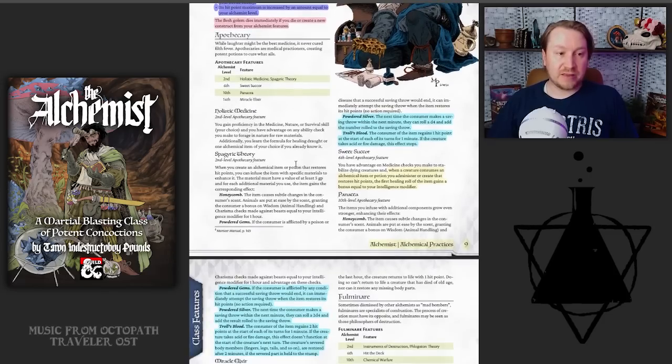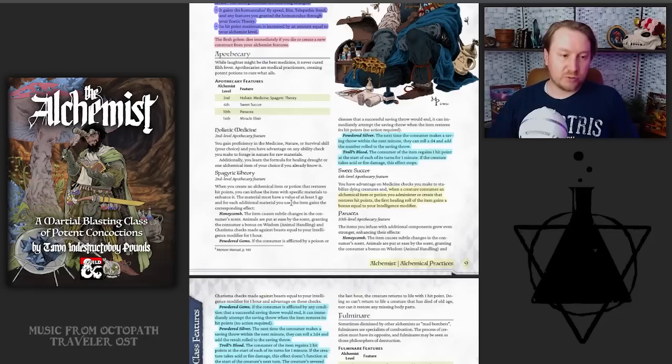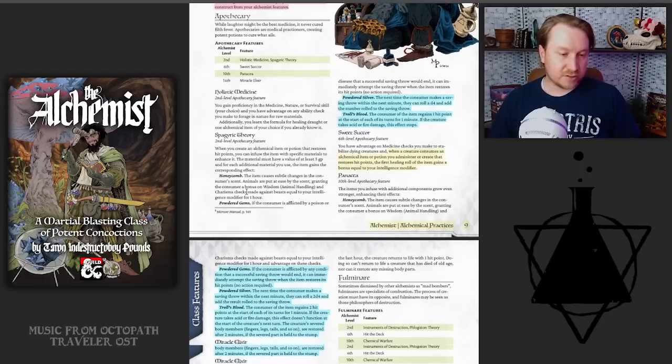The Apothecary subclass is the healer. You can spend five gold worth of components to enhance healing items or potions you make. Standout options include Powdered Silver — letting the consumer roll a d4 and add it to their next saving throw within a minute — and Troll's Blood, which grants regeneration of one hit point per turn for one minute, essentially adding a flat 10 hit points of healing outside combat. At level 6, Sweet Sucker adds your Intelligence modifier as a bonus to the first healing roll of any potion you administer.